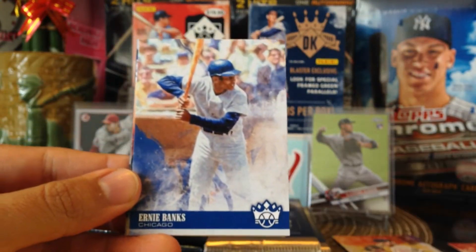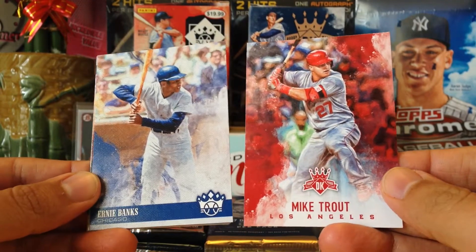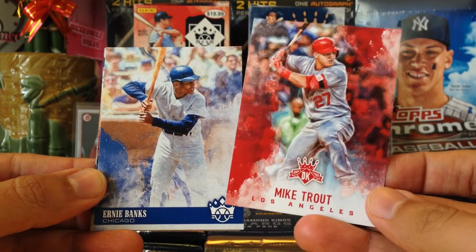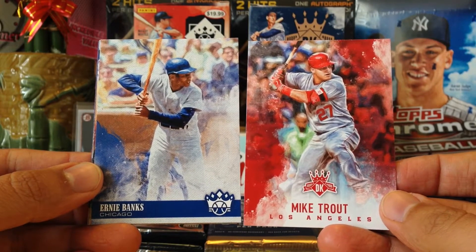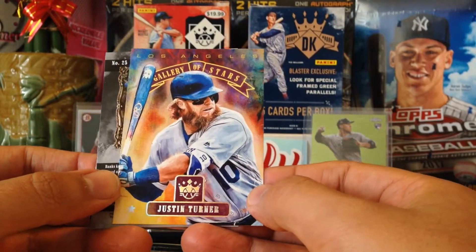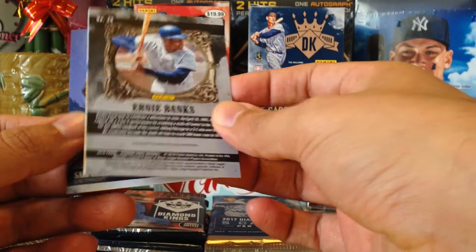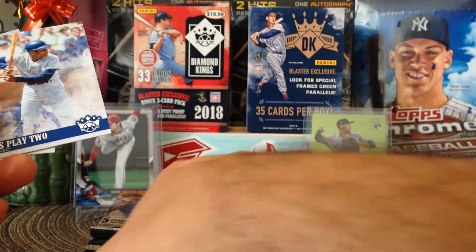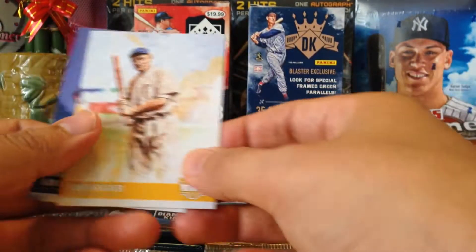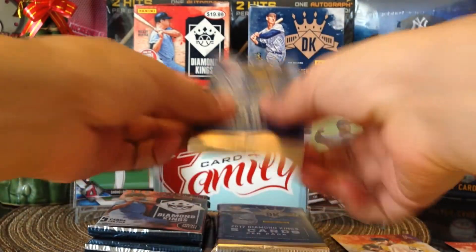Got Mr. Cub Ernie Banks. Let's do a comparison — there are the two different looks. They both have canvas stock but the logo is different: this one has the DK and this one does not, and it actually looks like a basketball instead of a baseball. So there's the difference. We also got Gallery of Stars, JT Justin Turner for my Dodgers, and a backwards Ernie Banks — 'Let's play two!' Not a variation, I thought it might be. Also Wagner and Sam Crawford.